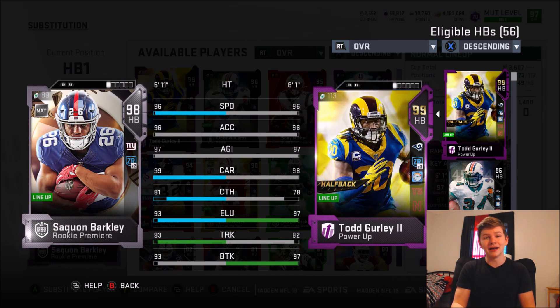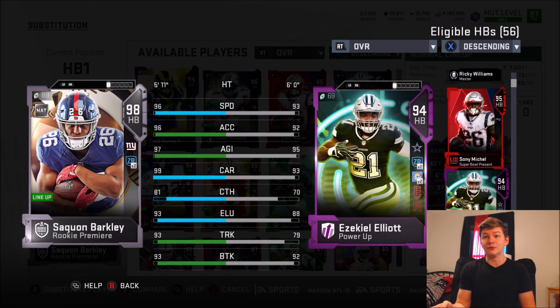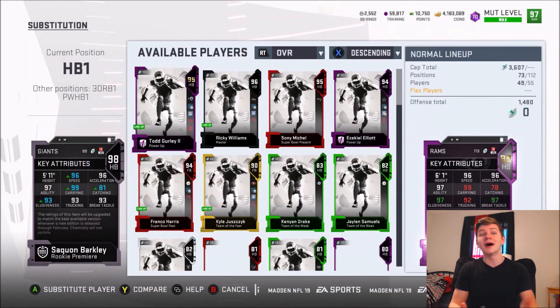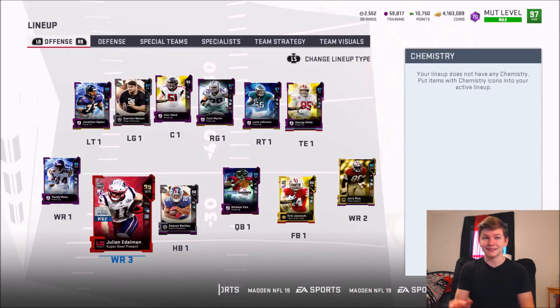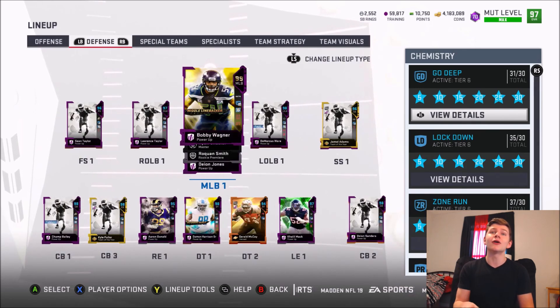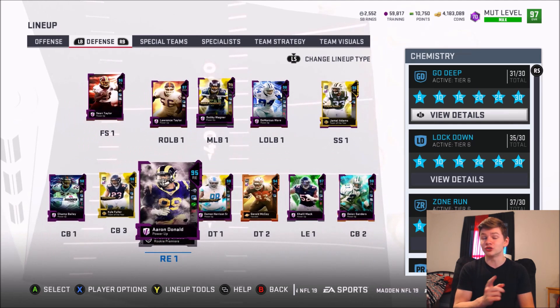Now we have 98 Saquon, we've got 99 Todd Gurley, Ricky Williams, and Zeke who is actually not even starting. Sonny Michelle is gonna get sold soon. But Saquon Barkley — this card is about to be freaking insane. You guys can see the rest of the offense; we still have Julian Edelman in the slot as well. On the defensive side of things, we're waiting on that new NFL honors Aaron Donald which should drop tomorrow.